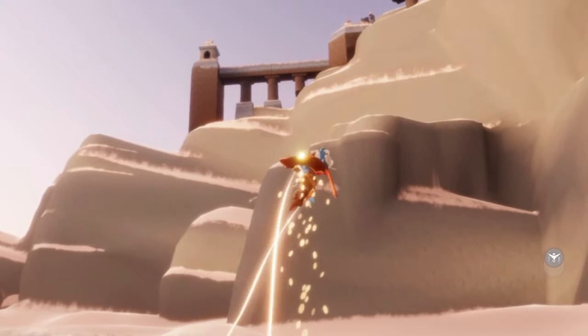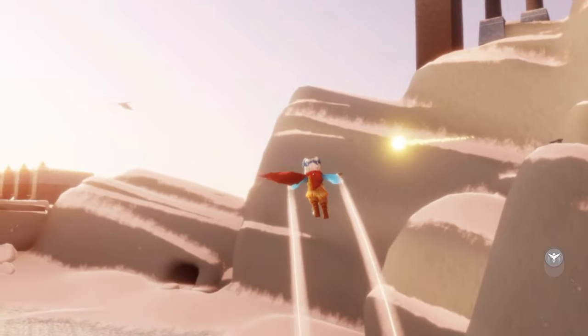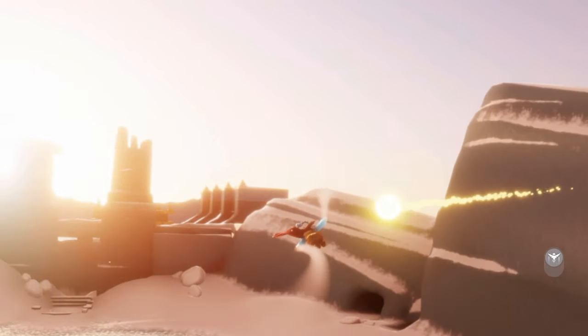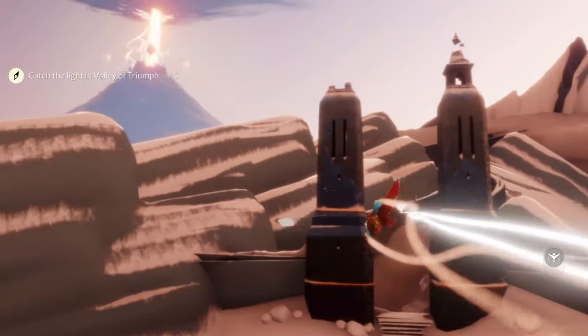To catch the light in the Valley of Triumph, all we have to do is find this light that is flying around the ice rink area. It's pretty easy to catch when you're first flying down — that's what I'd recommend doing, but you can always just fly up like I did.